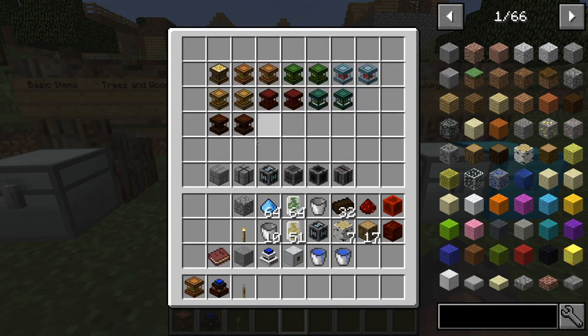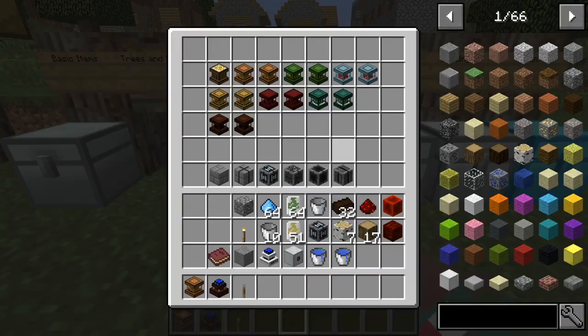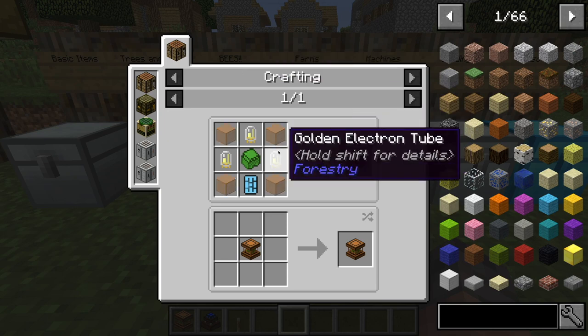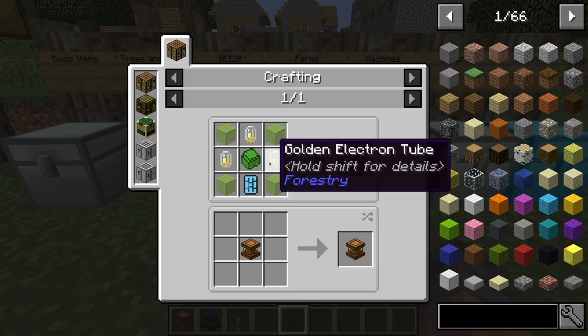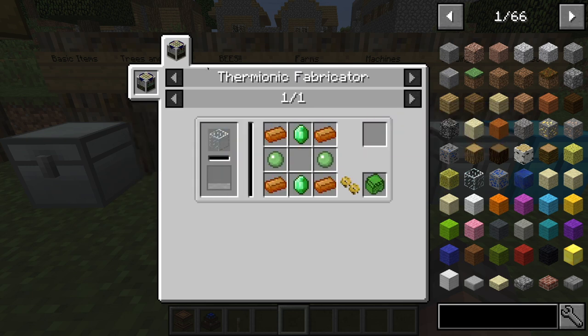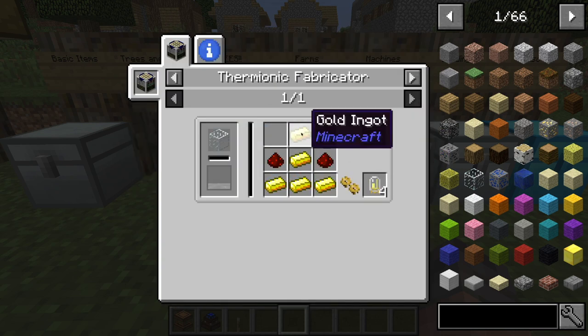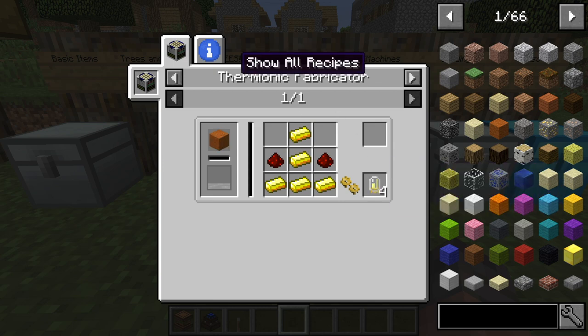These are the smaller farms, and this down here is the much bigger farm, as you can see behind me. To make just a normal farm, all you need is four of any type of glass, three golden electron tubes, a flexible casing, and a basic circuit board. The flexible casing is made in the thermionic fabricator — you take two emeralds, two slime balls, and four of any bronze with any type of sand, and you'll get this. For the golden electron tubes, you're going to take five gold, two redstone, a glass, sand or sandstone, in the same machine.